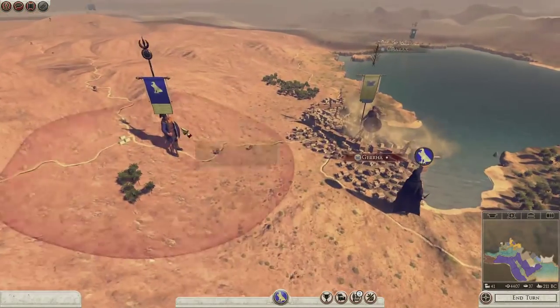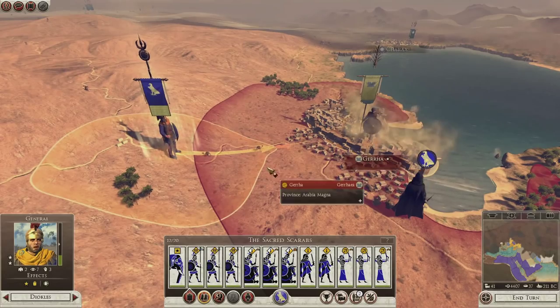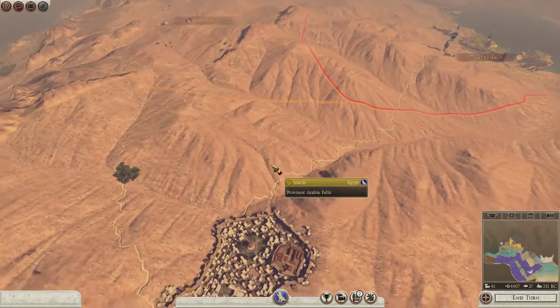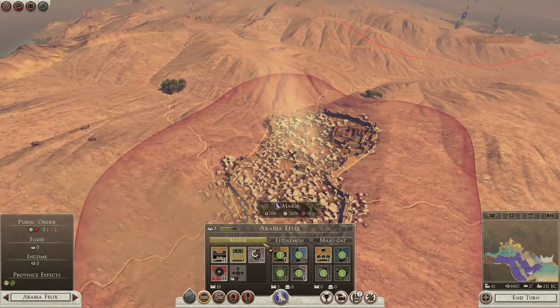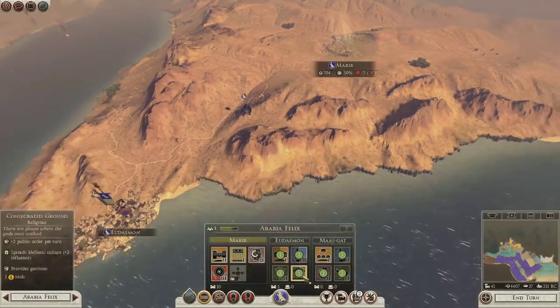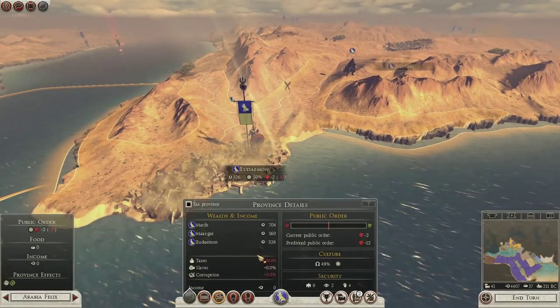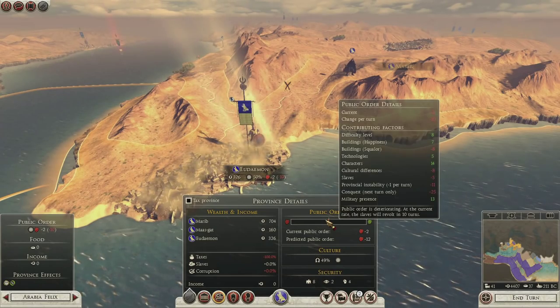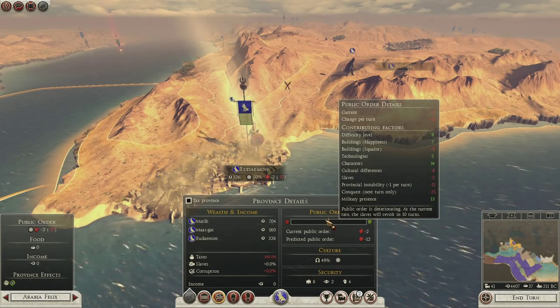Now let's fight up here. We take this settlement — he can't do it this turn. So minus 10 happiness. Might be because of all the buildings. Let's see public order — minus 25 because there's conquest this turn. That'll disappear, we'll be fine.